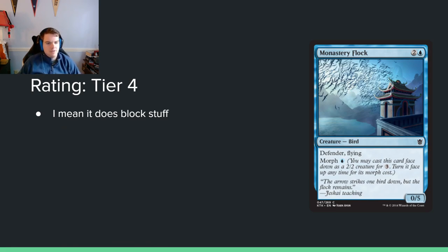Monastery Flock — 2 and a blue for a 0/5 Defender, Flying, with Morph for a single blue mana. That's a cheap morph, but it turns into a 0/5. Not super interested in this. The nice thing is you can play it as a 3-mana 2/2 face-down, which is bad but okay. And if you really need a 0/5 flying defender you can flip it. There's also a weird combat trick angle where you could morph it during combat, turning a face-down attacker into a 0/5 — but yeah, this card probably wants to be in a DMU-style set with the attack-with-defenders mechanic.